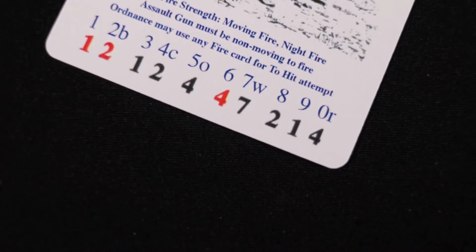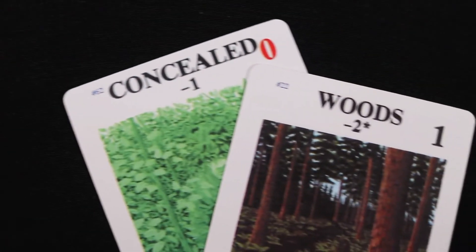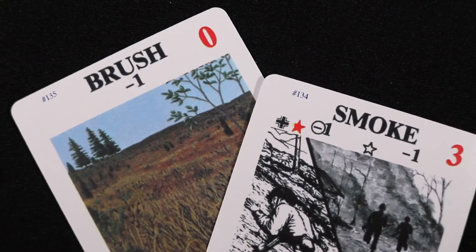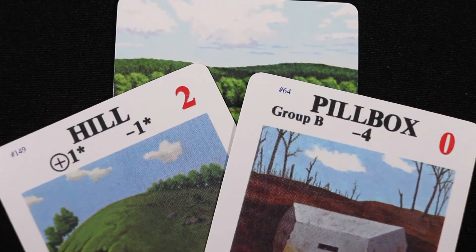Keep in mind that there are modifiers which may shift the column that is to be checked. A one-column shift to the left occurs for every concealment card the infiltrator plays, or if the infiltration is coming from the woods. A two-column shift to the left occurs if the infiltration is coming from brush or smoke. A one-column shift to the right occurs when the infiltration comes from a hill, open ground, or goes into a pillbox.